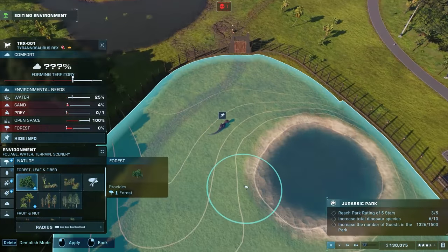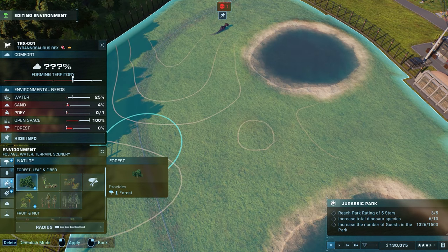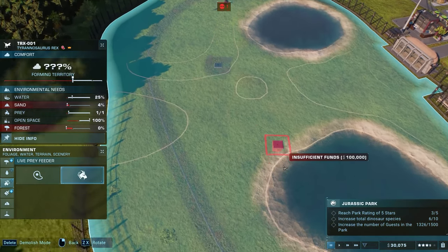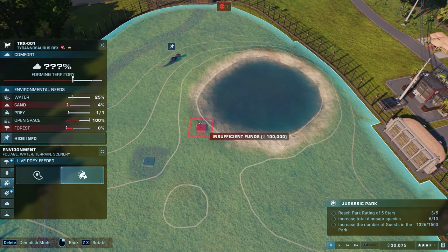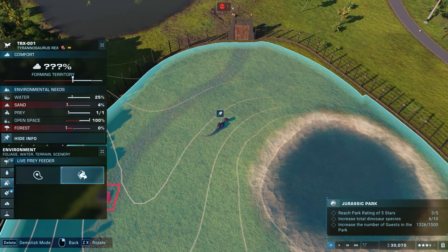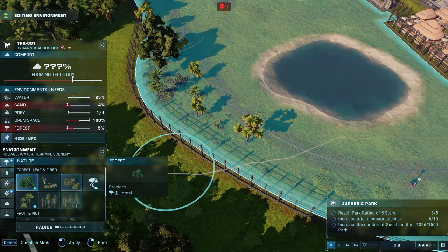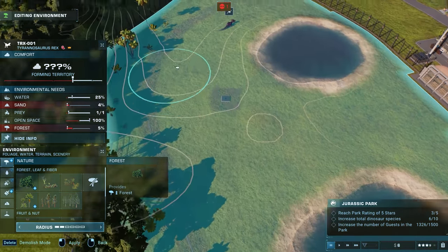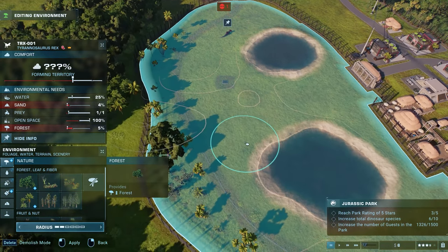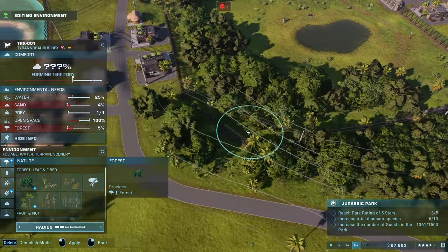I have a little bit of money, so I'll make the T-Rex a little bit more happy while the game is paused. He still wants even more sand. Let's get the prey feeder — right about there. He wants some forest as well. We have a little bit of money, we could add forest back here. He wants a lot of forest actually, but I'm out of money — I can't add even more.